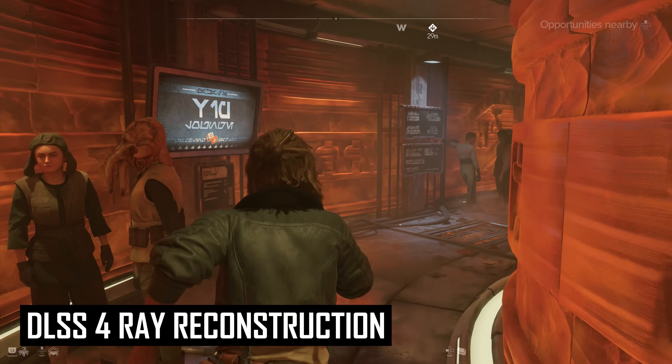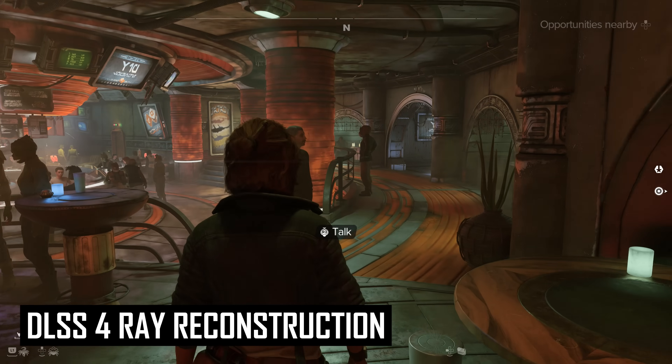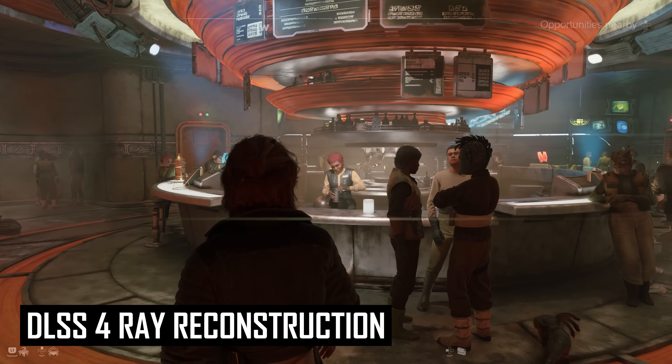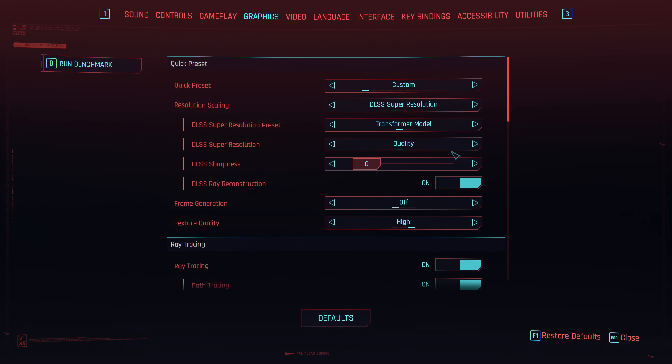I have a couple of recommendations for game developers based on this testing. Firstly, if you're developing a ray traced game, probably consider integrating DLSS 4 ray reconstruction. There are some other good denoising solutions in games, but often they're pretty lacklustre. The quality from DLSS 4 is great and there are far fewer downsides than DLSS 3 ray reconstruction. Secondly, I would recommend allowing gamers to choose the model used for upscaling and ray reconstruction separately. In Cyberpunk and Alan Wake you can choose between CNN and Transformer models, but this applies to both upscaling and denoising together. Separating those options would allow for more performance fine tuning, especially on older GPUs like Ampere. NVIDIA also need to keep working on this technology — the weird artifacts need fixing, and a focus on responsiveness would be nice to reduce the gap in quality between standing still and motion.